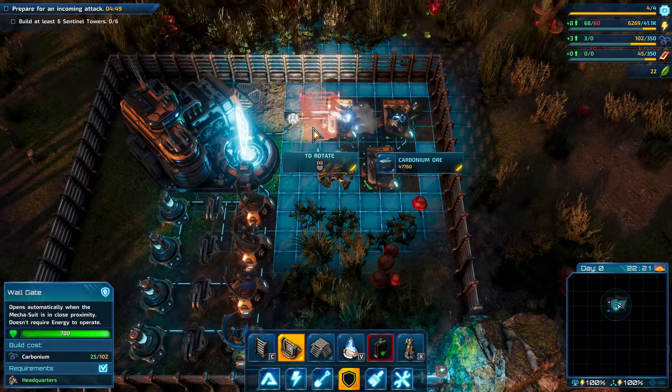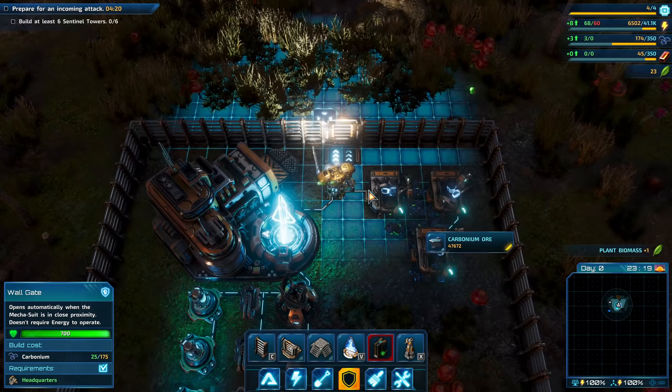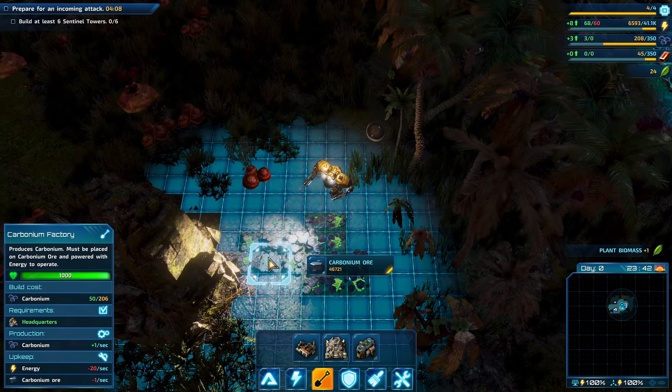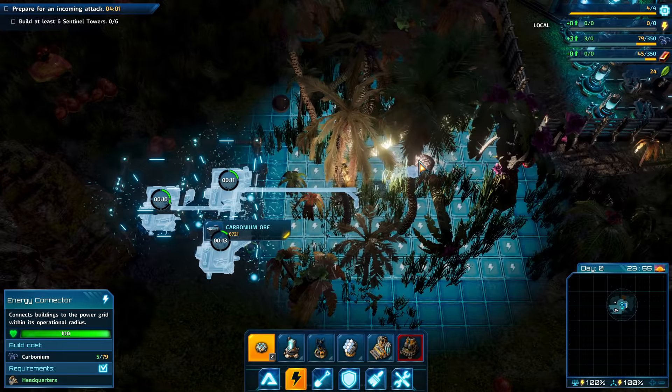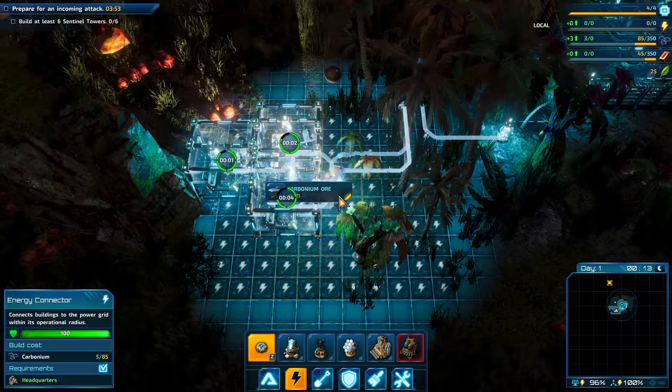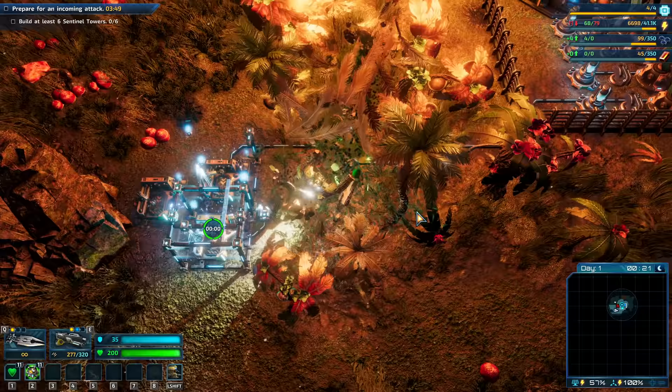Generally what I found is your best bet — mine everything like crazy, slap down mines on everything everywhere you go. They want us to build six sentinel towers because there's an attack coming in, but I don't really care too much. There's carbonium ore — let's stick down another set of mines. You have to extend your power grid by linking up to your base, but what you can do — pretty much like Factorio — you hold down and drag and it will just keep moving the power connectors out as you go.